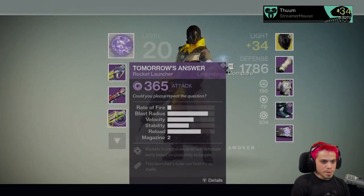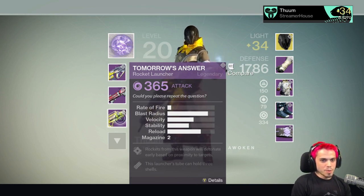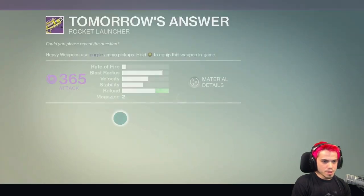This is another weapon that was found after doing the Trials of Osiris. I got this from a reward from the package — it's called Tomorrow's Answer, and it is a void rocket launcher.